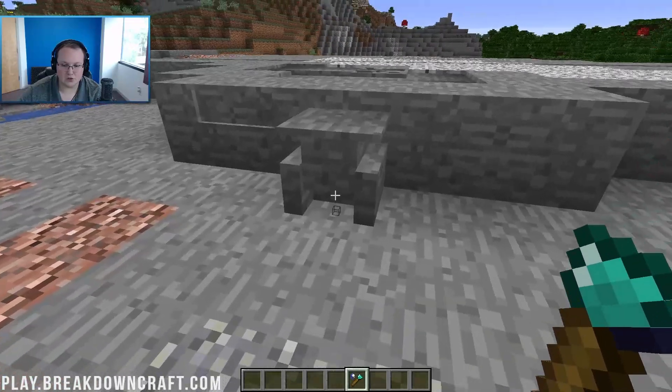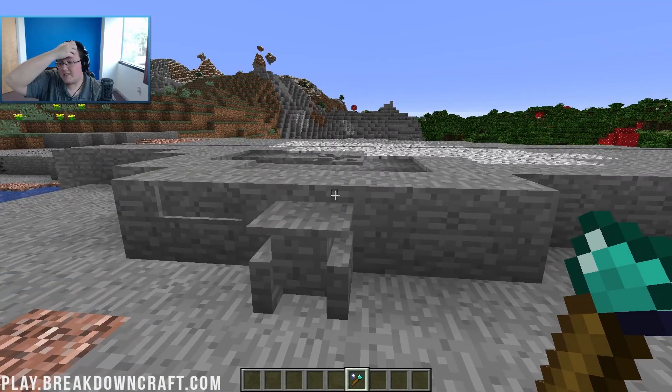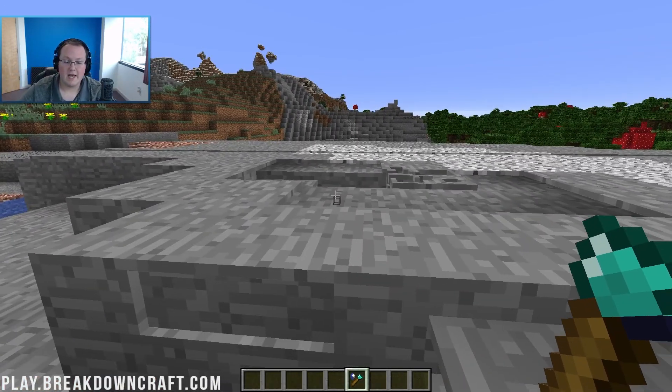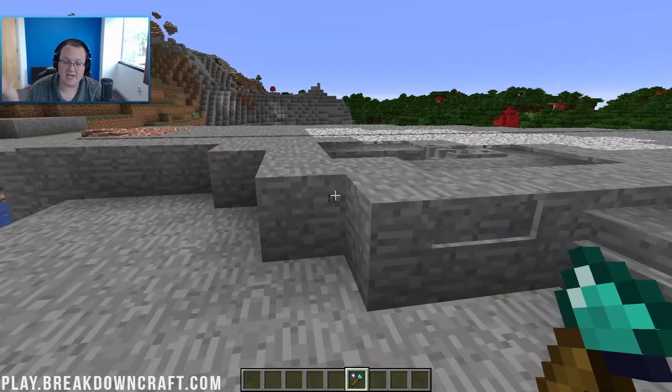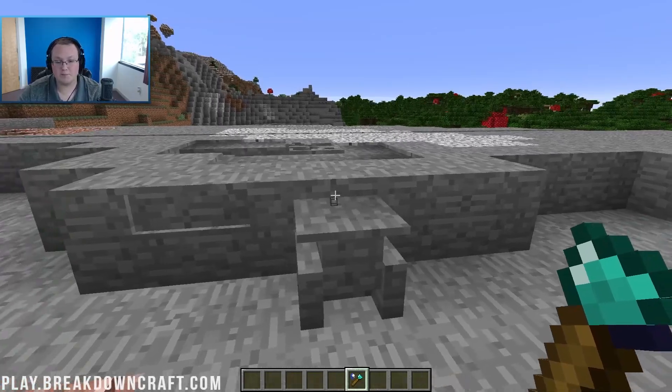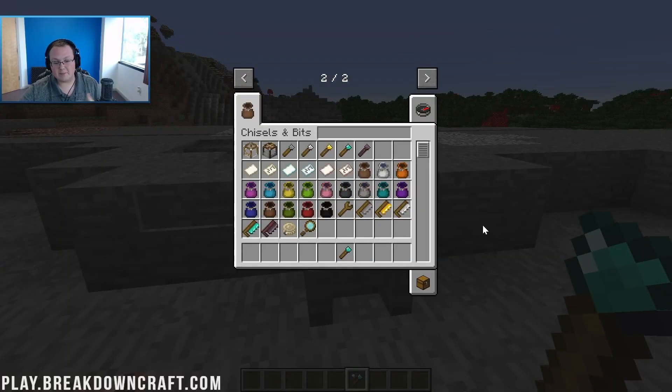There you have it — that's just a little overview of the Chisel and Bits mod. There's so much more with this mod that we didn't go into, and you can get all that information on the mod's page. But that's a basis on how to make your first custom blocks. My name is Nick, this has been The Breakdown. Thank you so much for watching — give this video a thumbs up, subscribe to the channel for more awesome content every single day of the week. I am out. Peace.